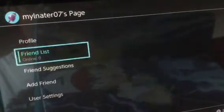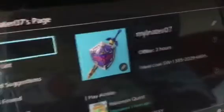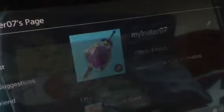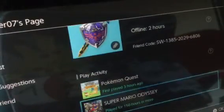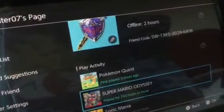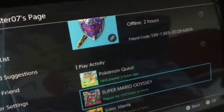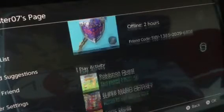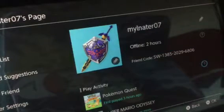In this video I want to show you my Nintendo Switch friend code, and boom, there it is right there. The reason I'm showing you this is because most people who watch my videos do not check the channel description or my other videos' descriptions, and in some of my videos I have my Nintendo Switch friend code there, but most people don't read that.